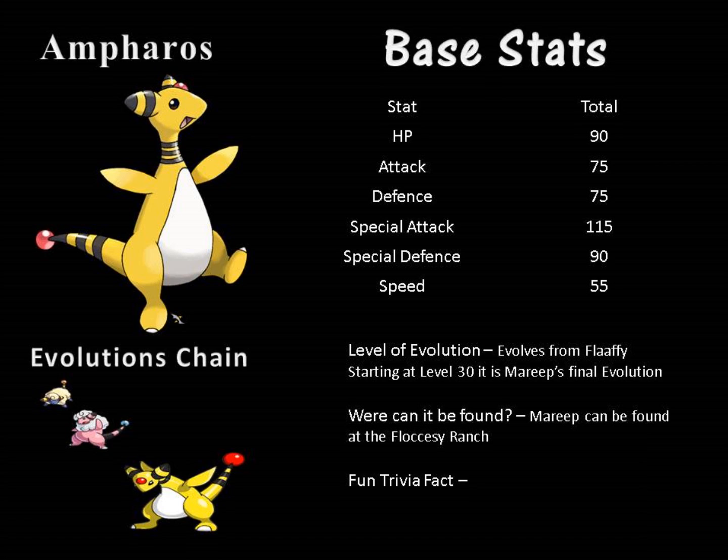Amphros is the final evolved form of Mareep. Mareep evolves into Flaffy at level 15, and then Flaffy evolves into Amphros starting from level 30. Mareep can be found at the Floccesy Ranch, and this is the first point in which you can obtain a Mareep.